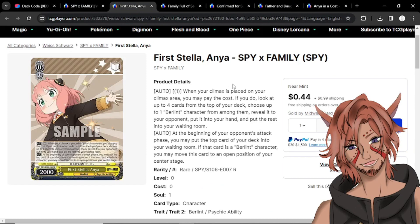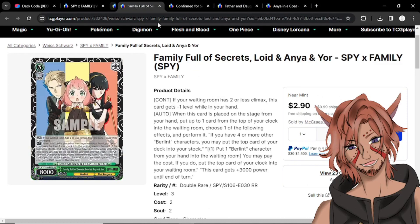We have First Stella Anya, which does a couple different things. First off she is a mill runner — though you do have to mill specifically a Berlint character, so you may want to take the events out if you run this card. She has a very interesting effect: when your climax is placed on your climax area, you can pay one, look at up to four cards from the top of your deck, add a Berlint character amongst them to your hand, and put the rest into your waiting room. A really nice advantage engine on a rare and it's only 44 cents.